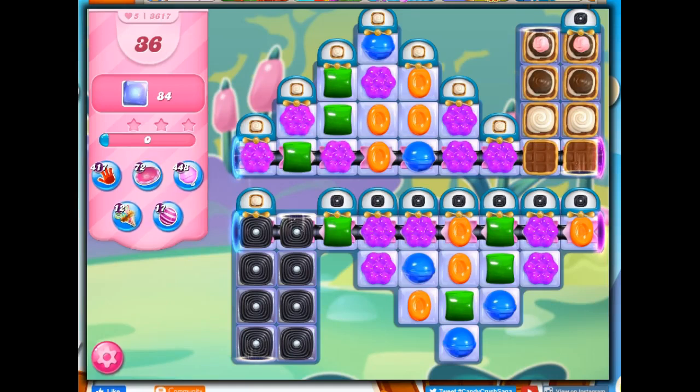Hi friends, this is Susie, your gaming guru, here to help you solve the puzzle of level 36-17 in Candy Crush Saga, where we have 36 moves to clear out 84 jelly.